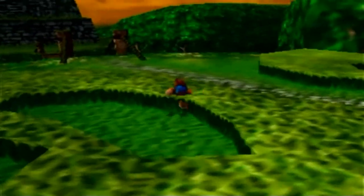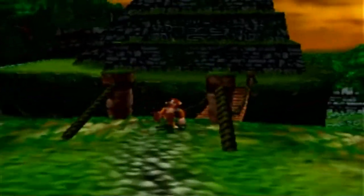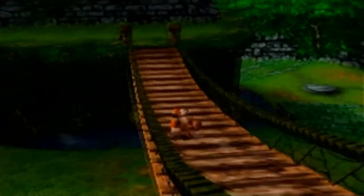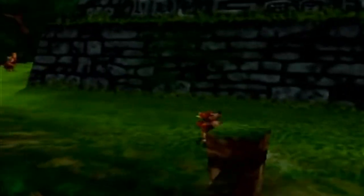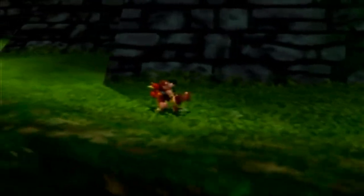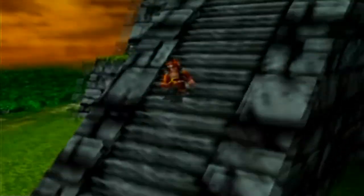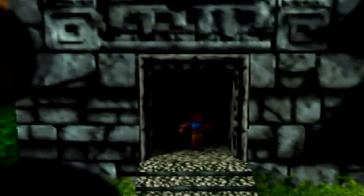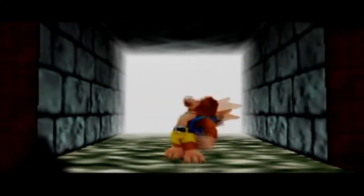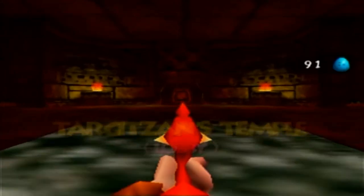At this point, the only things we can get now are two Jiggies that are both inside Target Sam's temple, and we can now access it now that we have the Breagle Blaster move. This is one of those moves where I'm not really sure why this was a move you needed to learn — they literally just could have removed it entirely from the game and it wouldn't change anything. But I guess they wanted free moves on the first level. If we go in here now that we have the Breagle Blaster, instead of just walking in normally... we are now in first-person shooter mode.